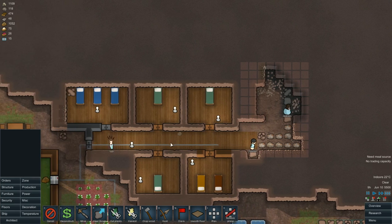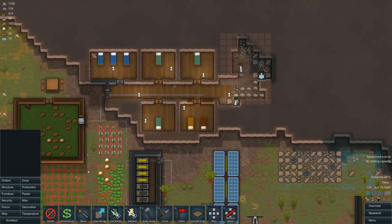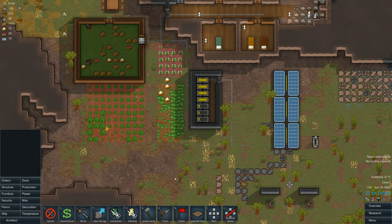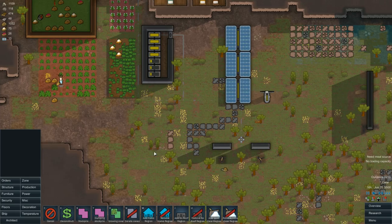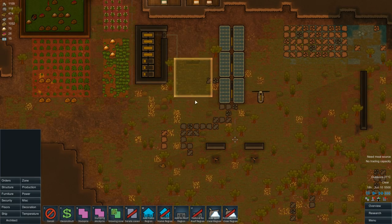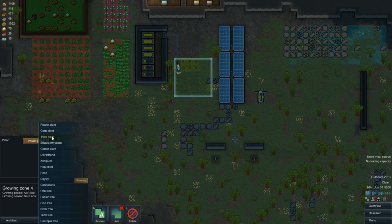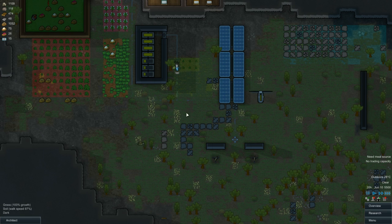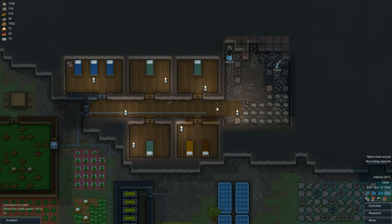It could be like one big group room and we could always separate it later on with more walls. We will have to start making clothing soon — kind of feel that's necessary. Orders, zones, growing zones. Can't really grow much there — gonna move that over here, a six by six zone. What we're gonna grow — cotton, strawberry... strawberries are nice, definitely gonna go for some strawberries. Very good — can never have enough food.